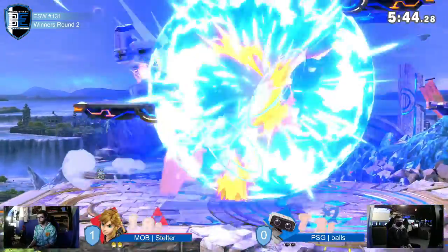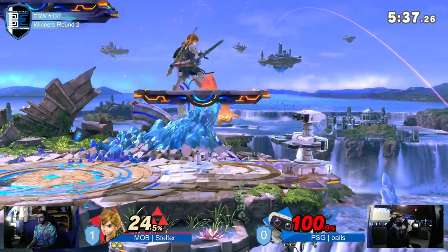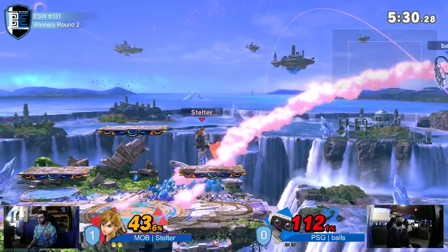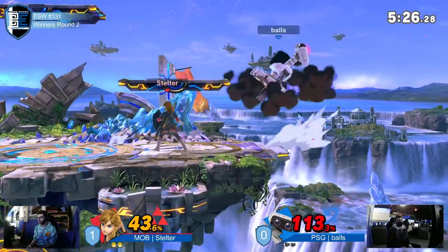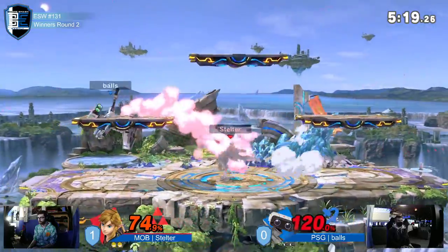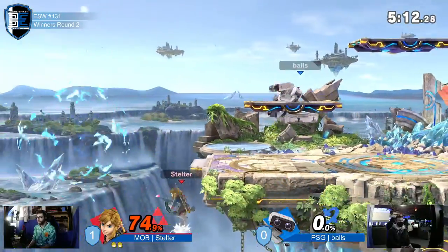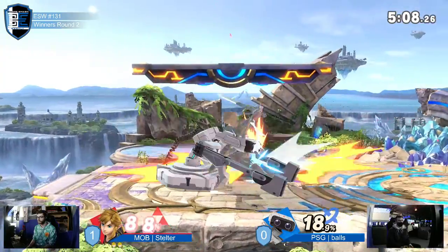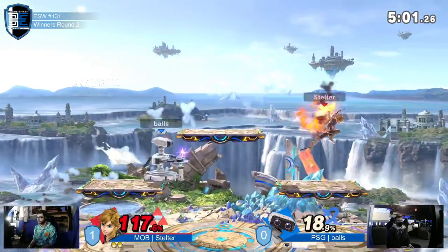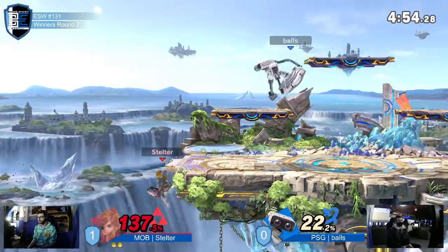The boomerang hit the bomb — that messed up the combo. Detonated in his hand. He took the trade. He does have the percent lead. Going up hasn't been very nice to Link; using those jumps has not been good to him. A little light on the edge guard — he didn't really go off stage for it. Bomb barely doesn't hit, but the up-B will kill. Living on a prayer at 74%. The B-reverse, the roll — the grab doesn't hit because of the spot dodge. Link really, really wants to get in, but the sword just isn't quite reaching Rob, and Rob's using those projectiles beautifully.